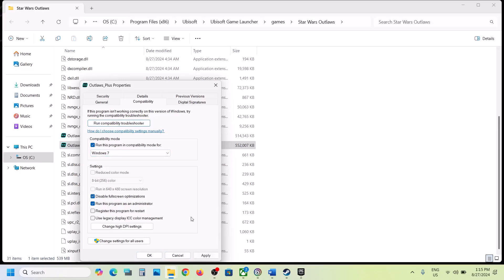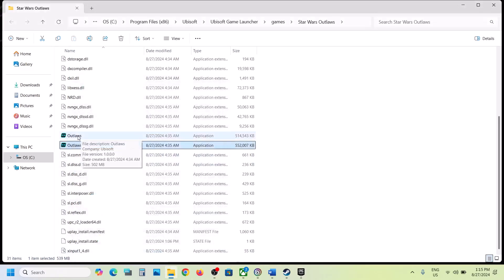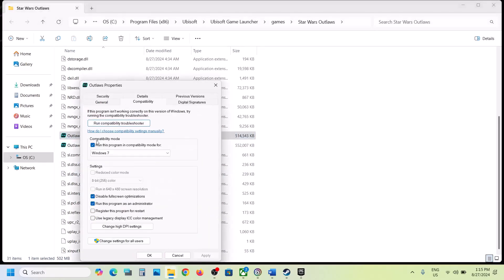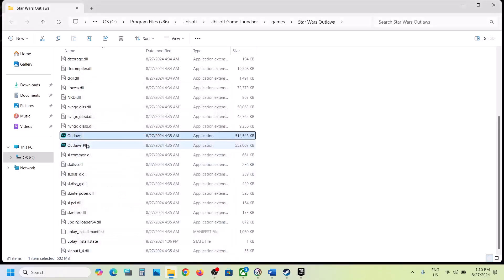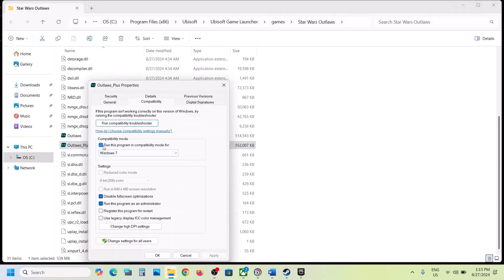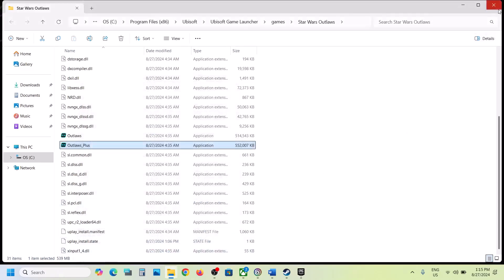Put a check on Disable Full Screen Optimization, hit Apply, click OK, and then make a double click to launch the game. Now when you put a check on all these boxes and it is still not working, in that case you can uncheck all these boxes, hit Apply, click OK, and do the same thing with the second exe file — uncheck all these boxes, hit Apply, click OK, and then follow the next step.